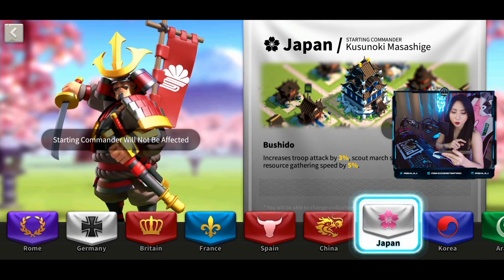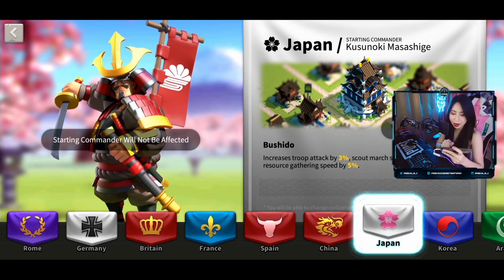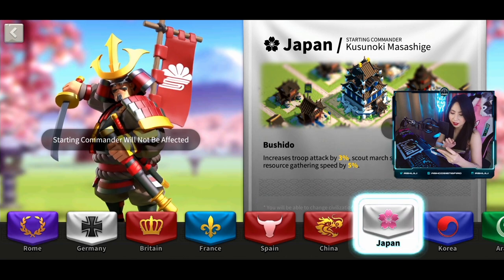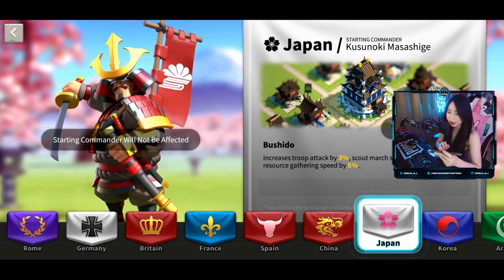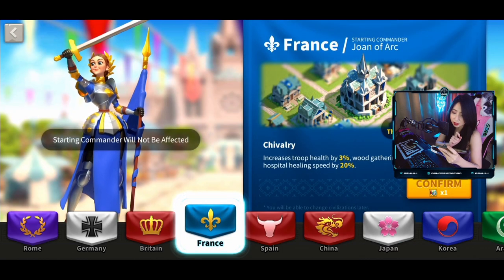You can actually choose a new one, but right now my bonus stats include increased troop attack by 3%, scout march speed by 30%, and resource gathering speed by 5%. You can also choose another civilization — for example, France has chivalry bonuses that increase troop health by 3% and wood gathering speed by 10%.